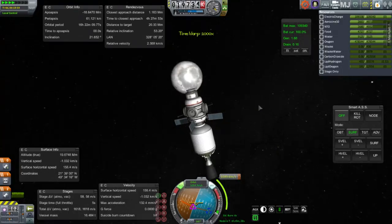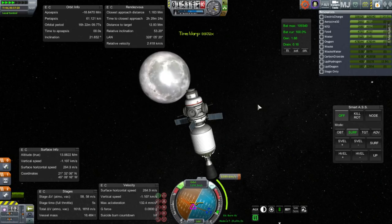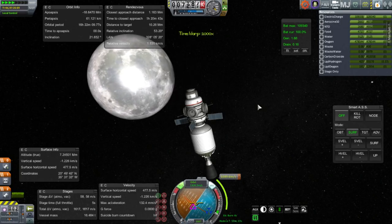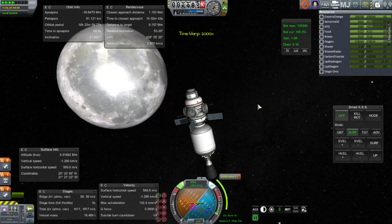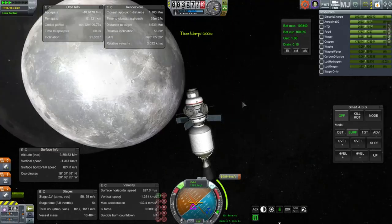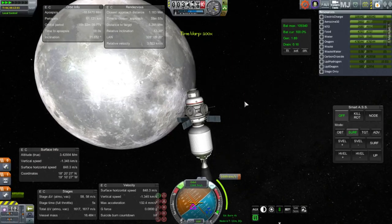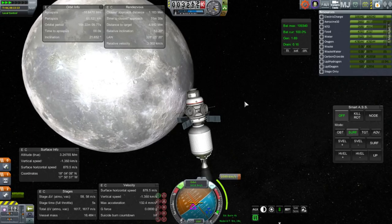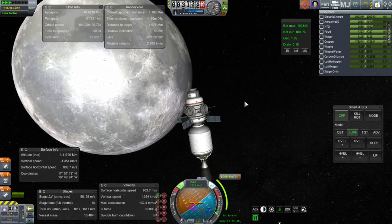The orbit isn't tight enough to do a proper speed-matching maneuver with the station. This module needs to dock between the lander and the rest of the station — the only place to put it. So we need to move the lander off the station, dock this module to the station, and then dock the lander back to the module. That's the only way to go. Preparing to do the burn for orbit and inclination correction — we've got 32 degrees to correct, which is quite a lot. I thought it was 40 but it's actually 52.